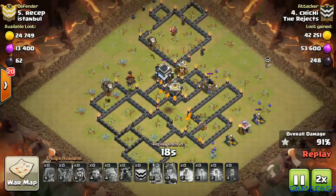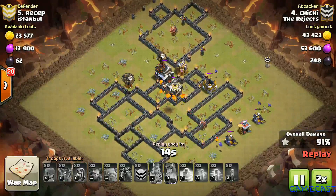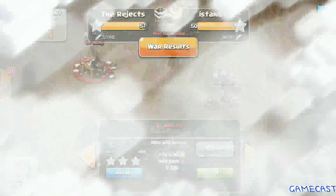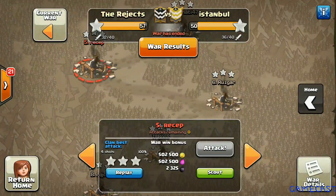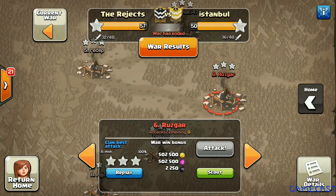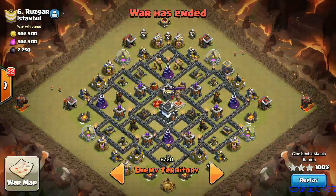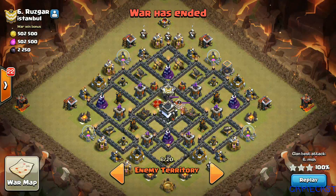The next attack we are going to see is on number six, done by MSH. Let's look at the base first — it's a pretty symmetric internet-style base with well-spread-out symmetric sides and Air Defense placements. Let's see what MSH does to this base.